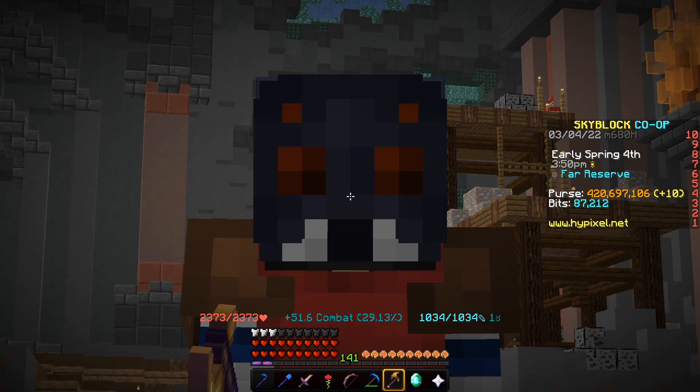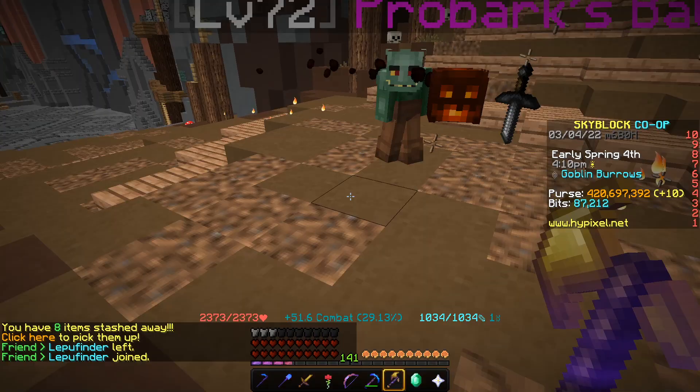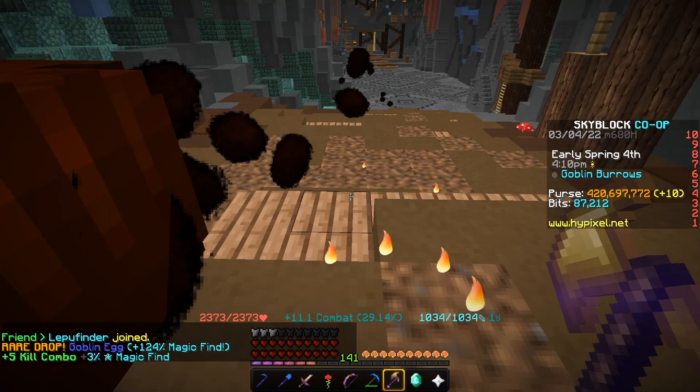Now, Frozen Blaze — after AFKing for 10 minutes it was able to make 180,000 coins. Again, around half comes from coins and the other half from drops. So if you already have all these armor sets, Frozen Blaze is the best one to use.